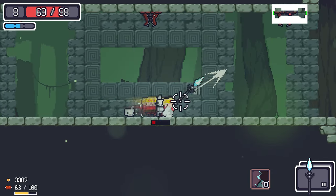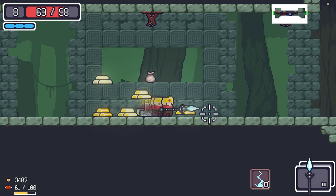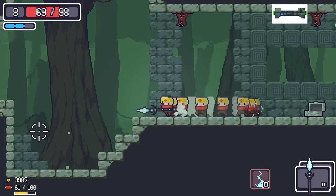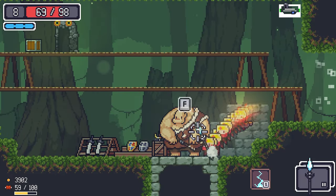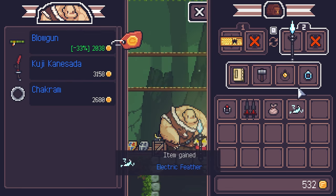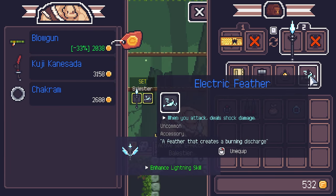We're doing fantastically. A plus 15 dash damage item — no spot for it yet. We get the Electric Feather — when you attack, deal shock damage. We need to buy this and replace something. Plus 15 movement speed too.